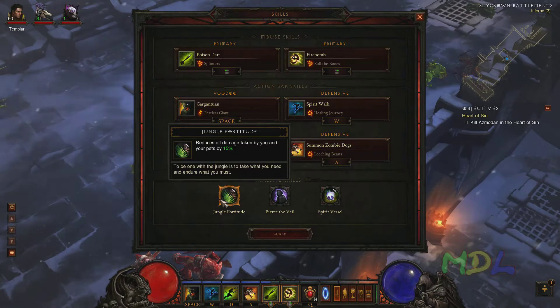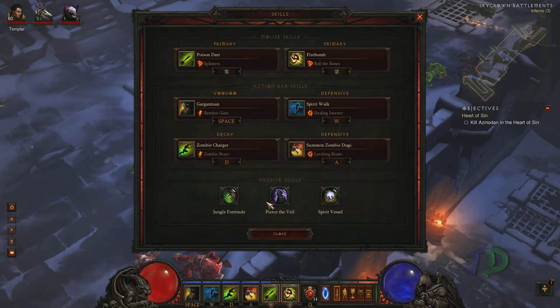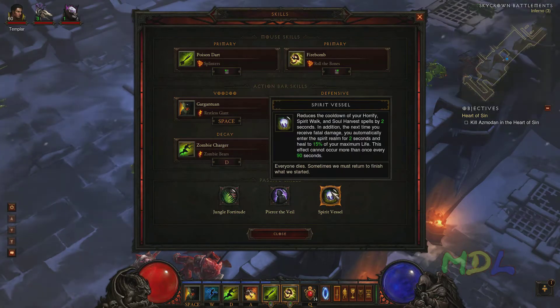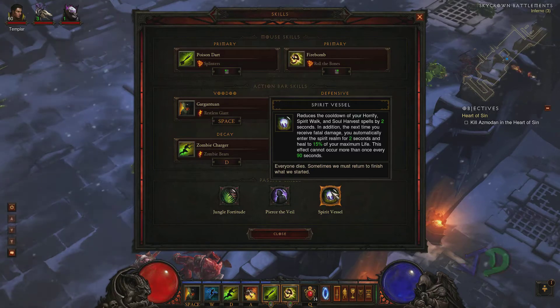Jungle Fortitude just reduces the damage me and my pets take. It's been dropped from 20% to 15% in a recent patch, but that's still 15% mitigation. Pierce the Veil increases all my damage by 20% but increases mana costs by 30% — that puts my damage up a lot, and mana is no longer too much of an issue with my setup. And Spirit Vessel — the whole 'oh shit, you're about to die, boom, you're not dead' passive — saves me so much, especially against Butcher, Diablo, and Belial. Really, really handy.